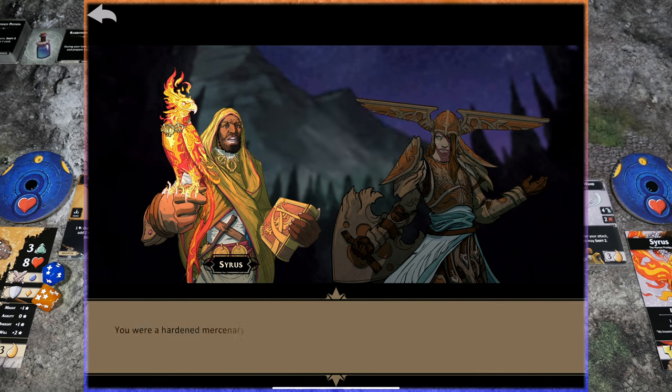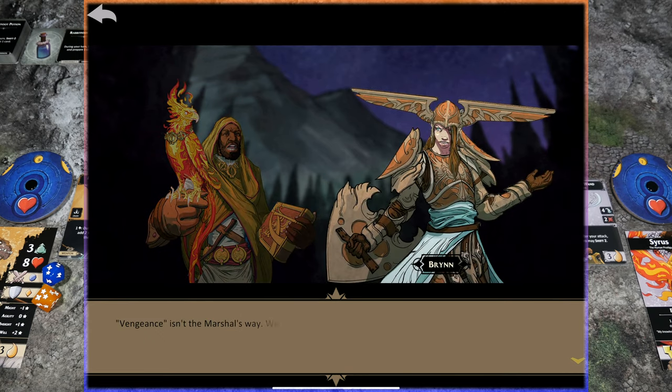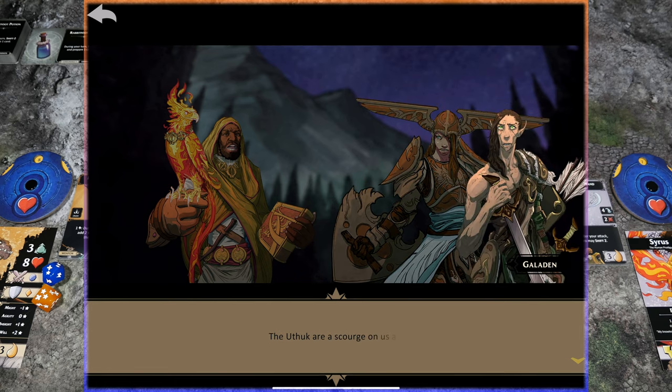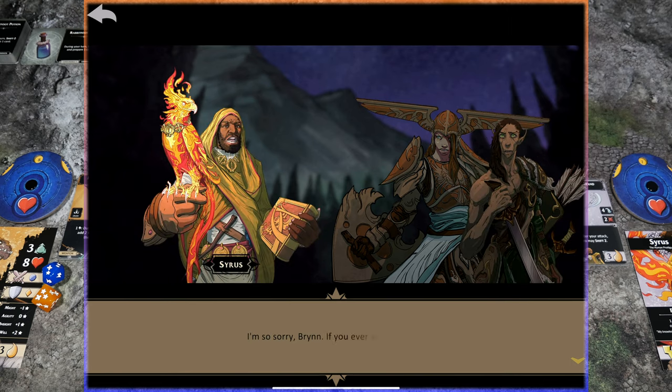'You are a hardened mercenary. You took only the jobs that aligned with your own moral code until you were betrayed. Now you're seeking vengeance, hot on the heels of your former captain.' 'Vengeance isn't the marshal's way. We were trained to seek justice, which is a very different thing. But there aren't very many marshals anymore. The Uthuk attacked and nearly wiped us out before I'd completed my training.' 'The Uthuk are a scourge on us all.' 'I'm so sorry, Brynn. If you ever want to talk...'